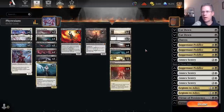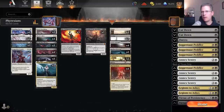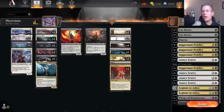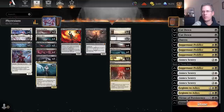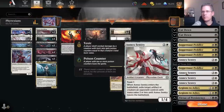Looking at the sideboard: a couple Cutdowns, a Duress. I've got four copies of Juggernaut Peddler, which I think is arguably the best Alchemy-only card from one of the Alchemy expansions — it's legal in Alchemy but it's not a Phyrexian. Four Annex Sentries, obviously for playing against a small creature deck. Two copies of Legions to Ashes — I've learned from playing Alchemy that people play this because it's a removal spell that can get the One Ring off the board, which is pretty smart. And then two Virtue of Persistence, obviously against an aggressive small creature deck where you care about the life gain.